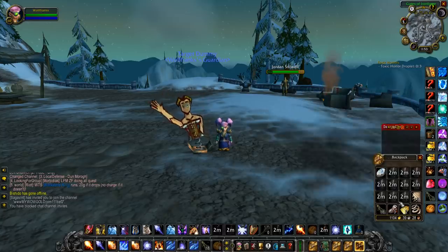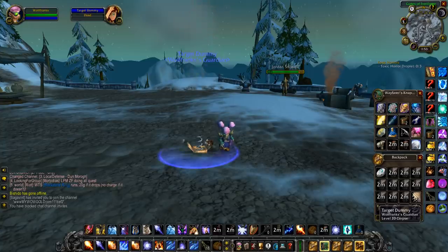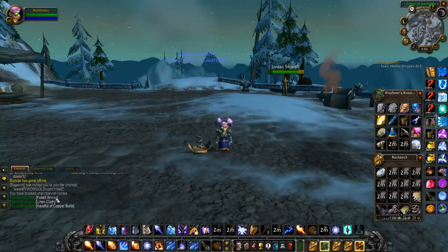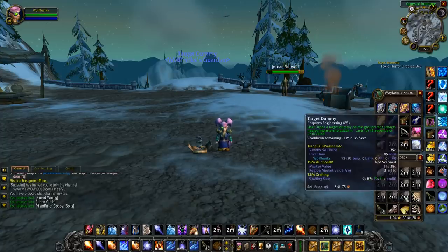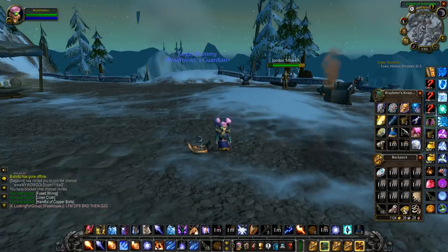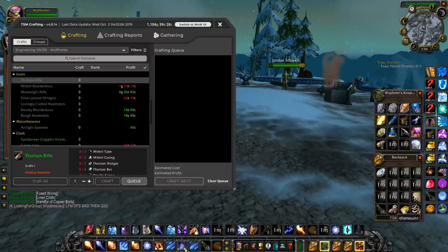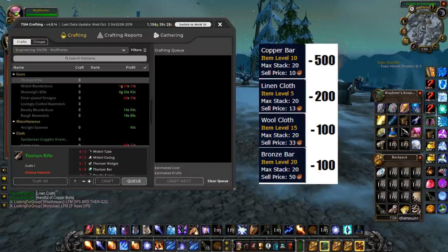I made 100 of them because I needed lots of fused wiring. I just looted another one — that's another four gold off something that only cost about 20 silver to make. The drop rate is about 1 in 5 to 1 in 6. To make 100 target dummies, you need 500 copper bars, 200 linen, 100 wool, and 100 bronze bars because you need to make the copper bolts.